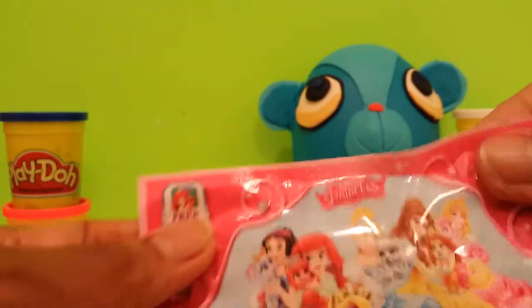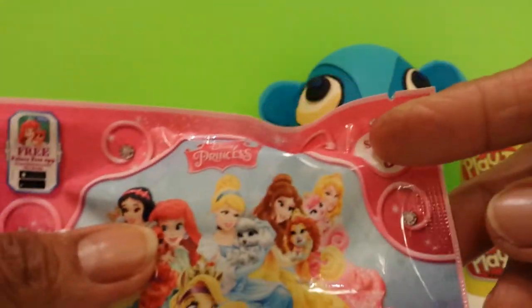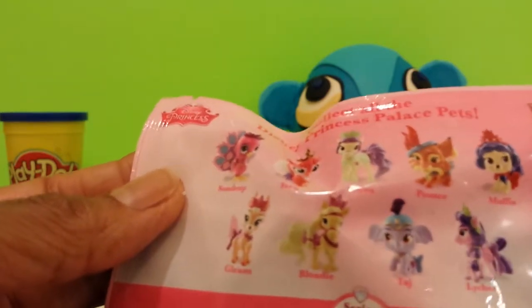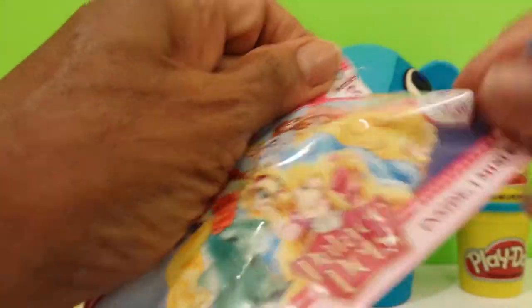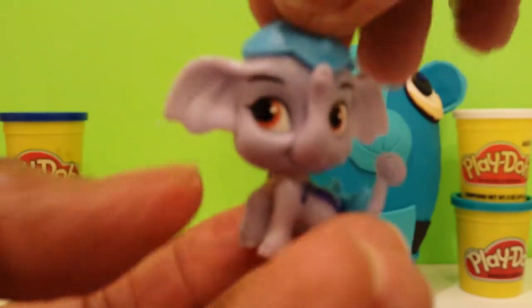We have Palace Pets, and this is series three of Palace Pets. There's a possibility of nine different characters. Let's open up to see which one we get. Okay, I have this one already. This is Taj, and Taj belongs to Jasmine from Aladdin. There he is — Taj, oh my gosh.